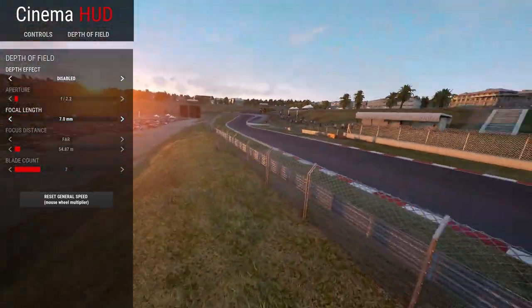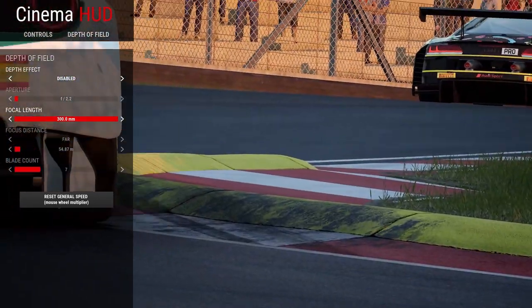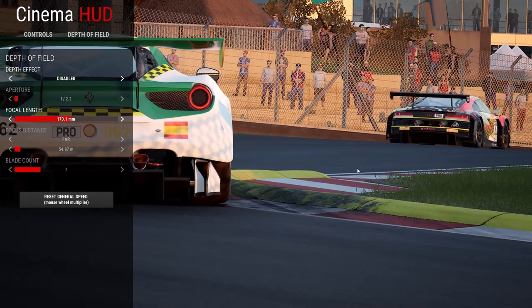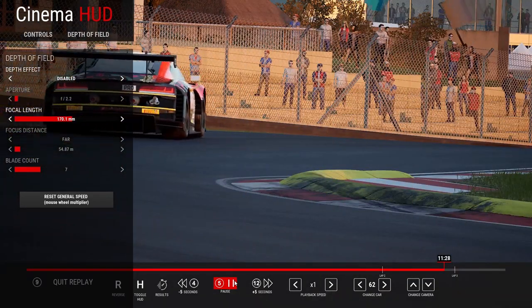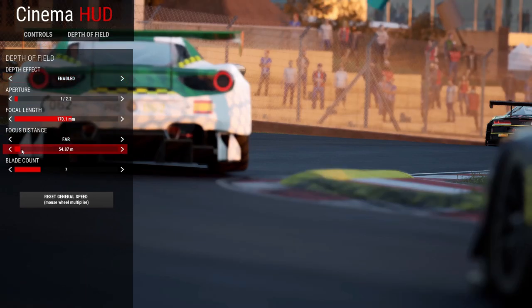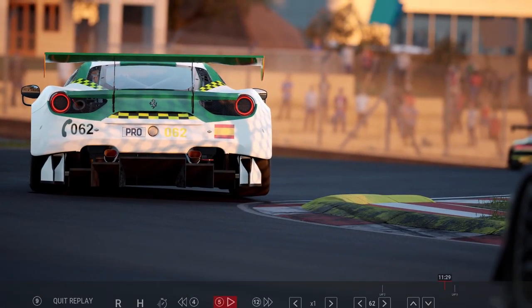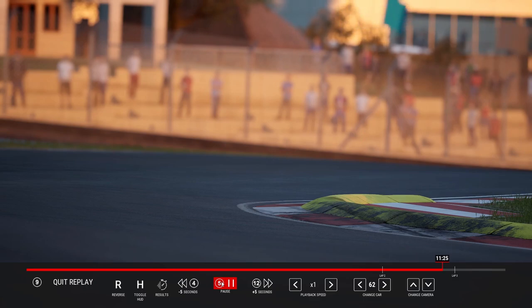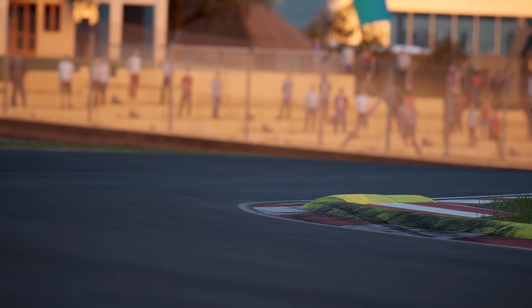I would recommend you to disable the depth of field and reduce the focal length in order to move around. Once you have that, just aim at a car — like that, seems good to me. Now you need to re-enable the depth effect and try to focus where you want your car to be focused. I like it like that. Go back, set the playback speed to 0.125, and start recording. Make sure to hide your mouse so it's not visible in the replay.